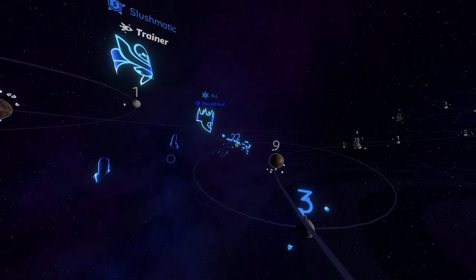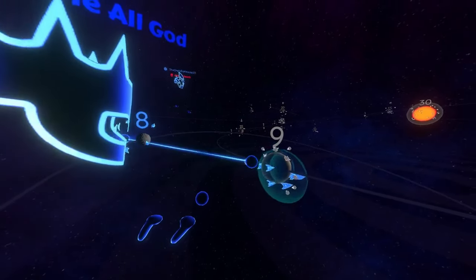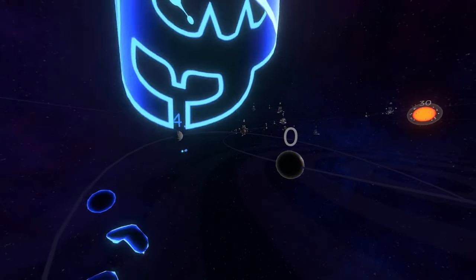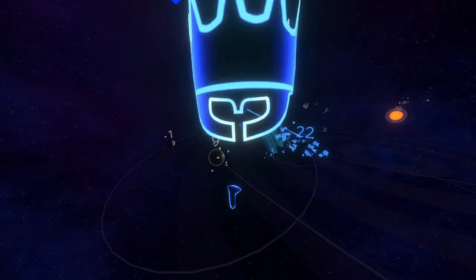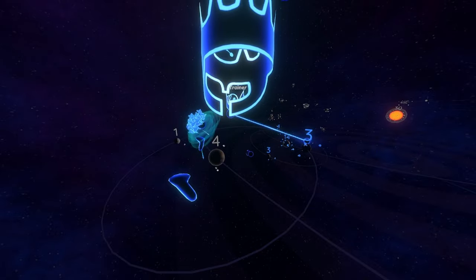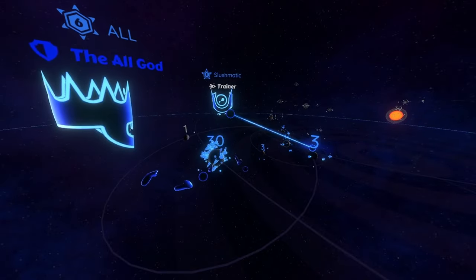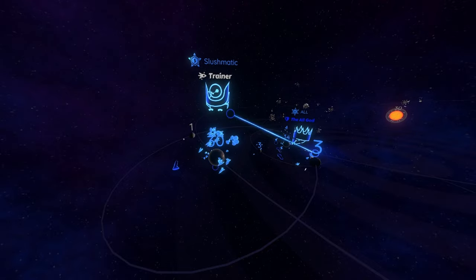This is what an example of bad placement looks like. All our troops died there - womp womp. And this is what an example of good placement looks like. See how we have so many more ships. Remember, always use good placement unless you want to lose the game. Never put the wormholes into the planets - always put them facing a little bit further away from planets.